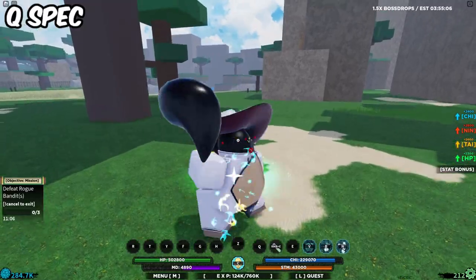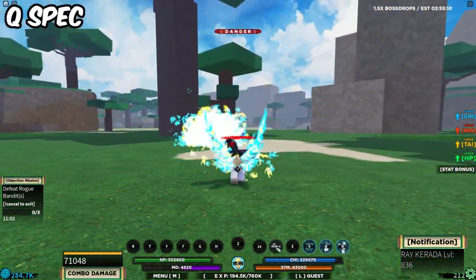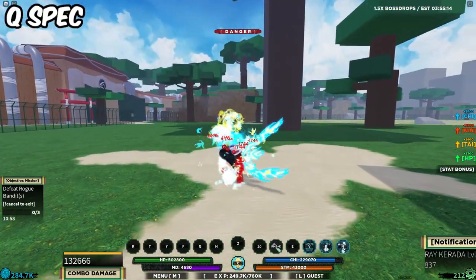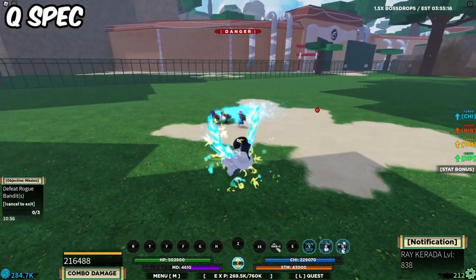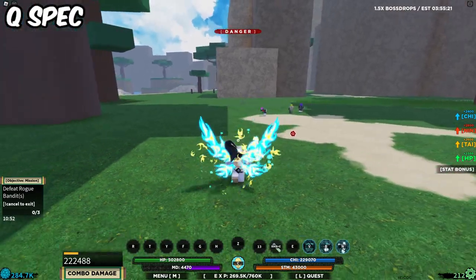Now it is time for the Q-Spec, as you guys can see. You basically become huge and throw these energy balls, similar to your M1s — and the M1s are ranged, as you can see. It's really cool actually; it's not a bad Q-Spec, but it's nothing special — not the best in the world.